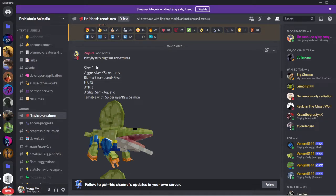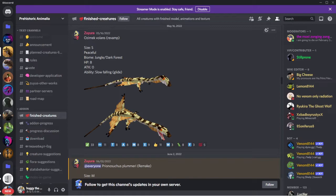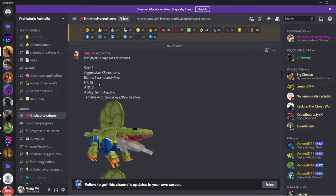The Lateurhinus: size small, aggressive to extra small creatures. This is why this guy's so annoying - it says he's aggressive to extra small creatures but he kills the Osmix. Biomes swamp and rivers. I really find these guys in rivers. HP 15, attack 3, ability semi-aquatic, tameable with spider eyes and raw salmon.